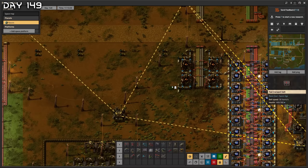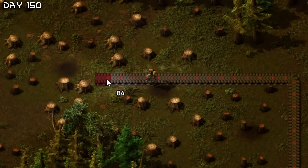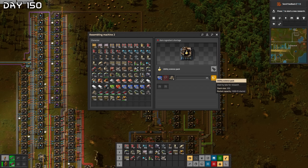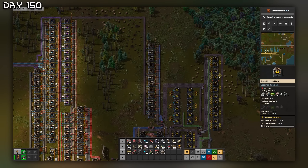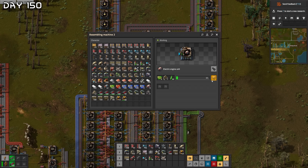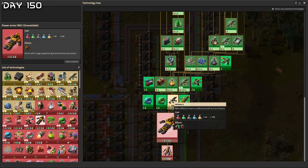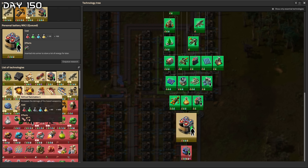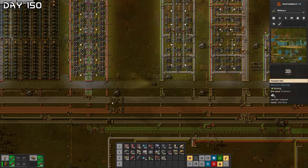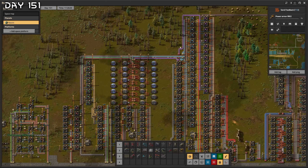A lot of planning but it's soon done. Hook up all the power and we should have a functioning system. I wanted 12 of these per minute — actually 12 per 21 seconds. Can't forget the lubricant! It is activated — electric engine units working. Let's research. I'd like faster robots but power armor Mk2, military four — let's get this power armor. Queued up a lot more research. Looks like I'll need more green circuits — quickly expand upon that.